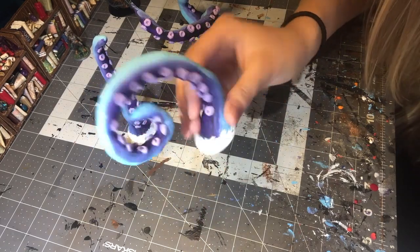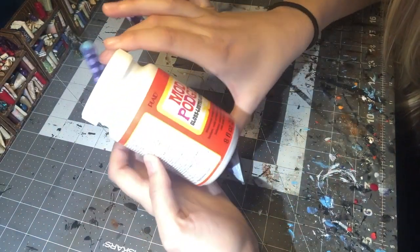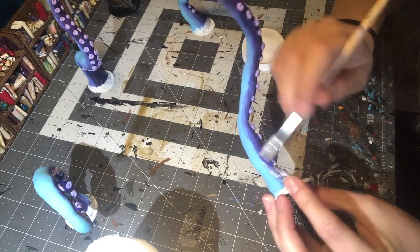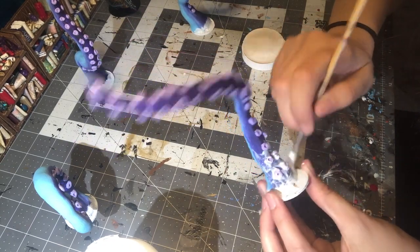For our very last step, we are going to coat all of these tentacles in some glossy Modge Podge. This is just going to give them a nice shine, but this Modge Podge coating is also going to help protect the paint and just kind of give it a finishing touch.